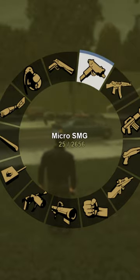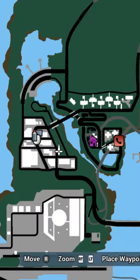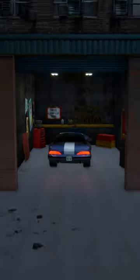That was before we realized that the vehicle remote explosives were a thing. You can head to the bomb shop next to the Pay & Spray in either Staunton Island or Shoreside Vale, outfit your ride with a bomb, and then you'll get access to the remote in your weapon wheel.